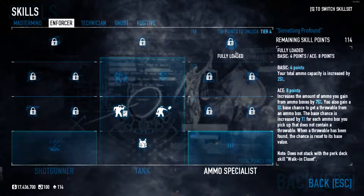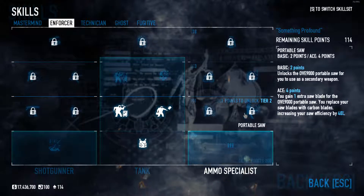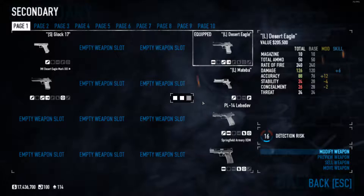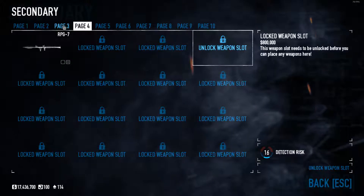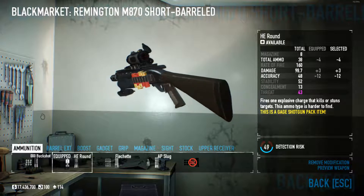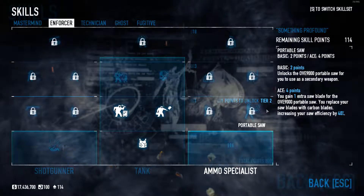For the ammo specialist tree, there is nothing I'm going to take — not even the saw. Because if I take the saw, I take it as my primary weapon, and then I'd use something like a desert eagle or a Remington short-barreled M870 as my secondary, which I modified quite a lot and even put a key round on. But that's what I'd take as a secondary, and that's why I don't take the portable saw.